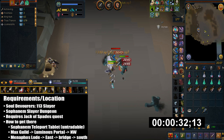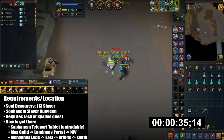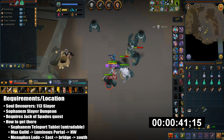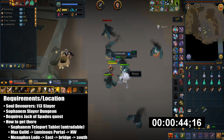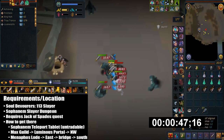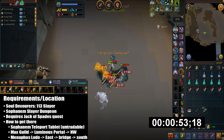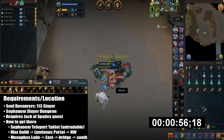The fastest way to get there is by using the Sophanem dungeon teleport tablet. This is an untradeable tablet and you can unlock the ability to craft them by having tier 4 reputation in any district on Menaphos. You craft this in your player-owned house with two law runes and one soft clay.